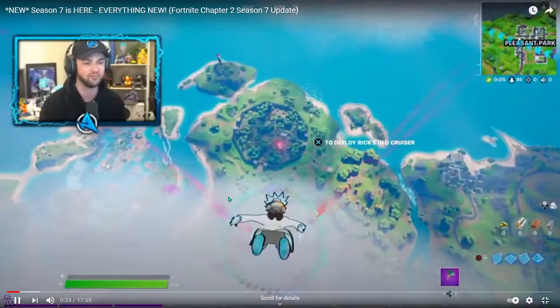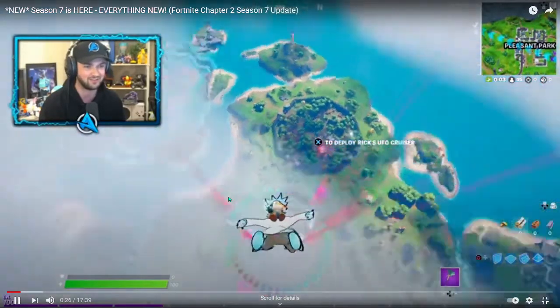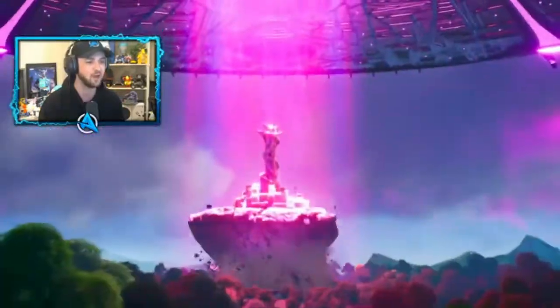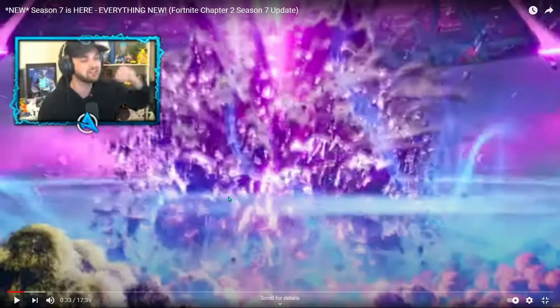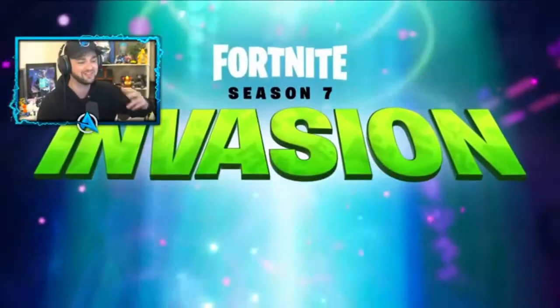Head towards one of these giant satellites — Ricky! Lights that have scattered all around the map. The spire has gone — look at that — ripped up, taken by the aliens. The spire has also been ripped apart by the aliens, it got sucked up. Can you really change with new weapons and updates throughout this season?